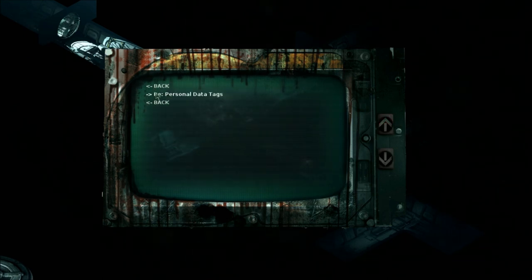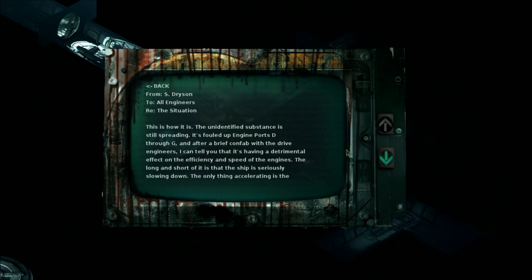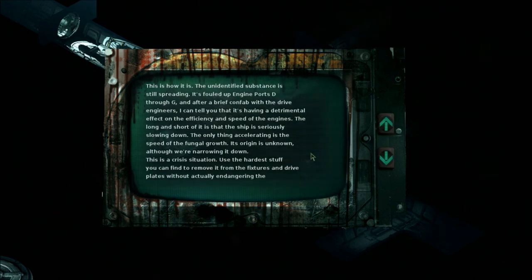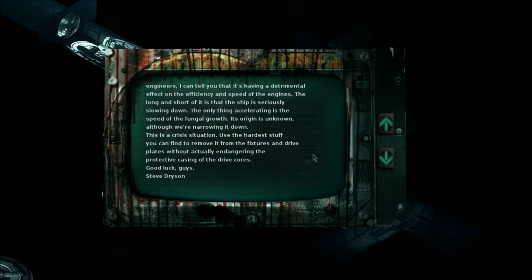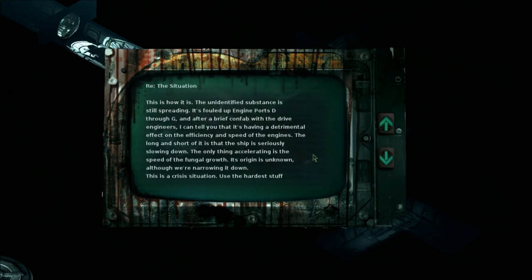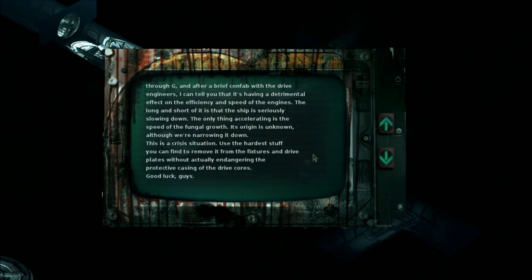Emails — inbox and outbox. From S. Driesen to all engineers, re: the situation. This is how it is — the unidentified substance is still spreading. It's fouled up engine ports D through G, and after a brief confab with the drive engineers, I can tell you that it's having a detrimental effect on the efficiency and speed of the engines. The long and short of it is that the ship is seriously slowing down. The only thing accelerating is the speed of the fungal growth. Its origin is unknown, although we're narrowing it down. This is a crisis situation. Use the hardest stuff you can find to remove it from the fixtures and drive plates without actually endangering the protective casing of the drive cores. Good luck, guys. Steve Driesen, Chief Systems Engineer.